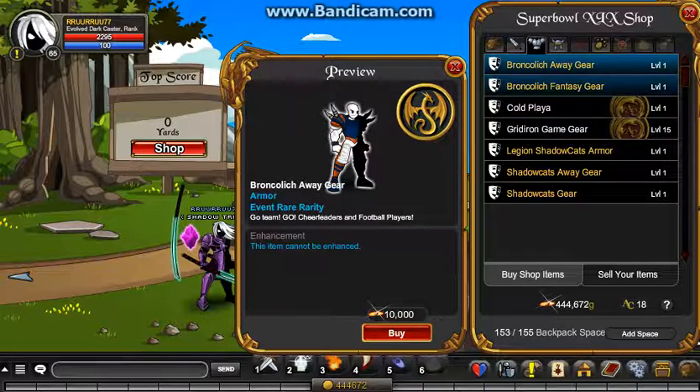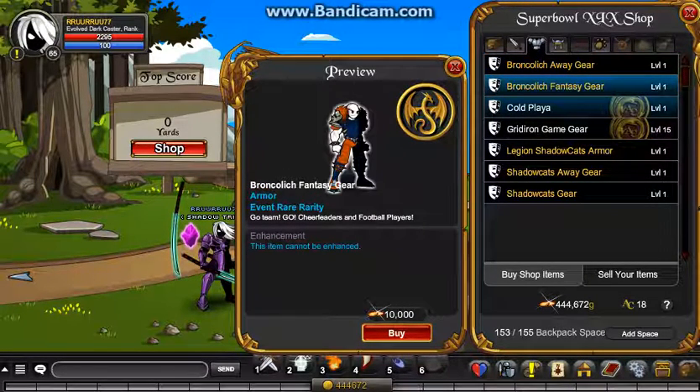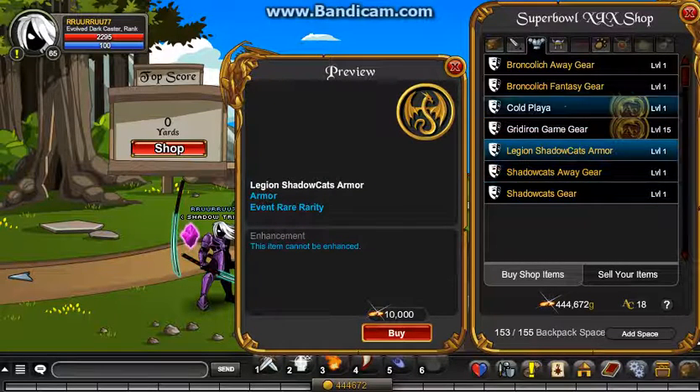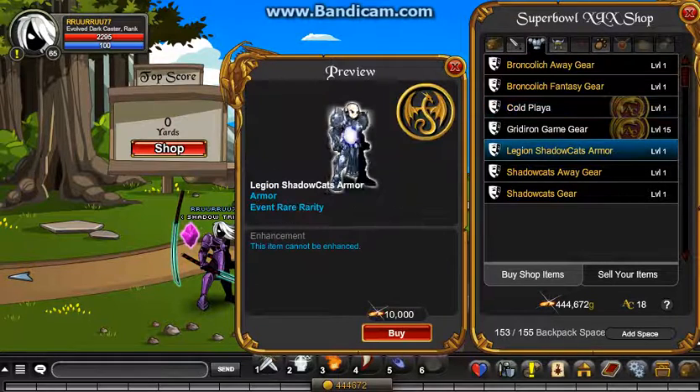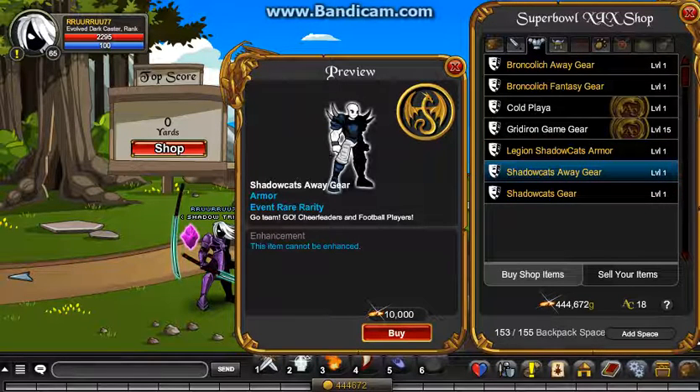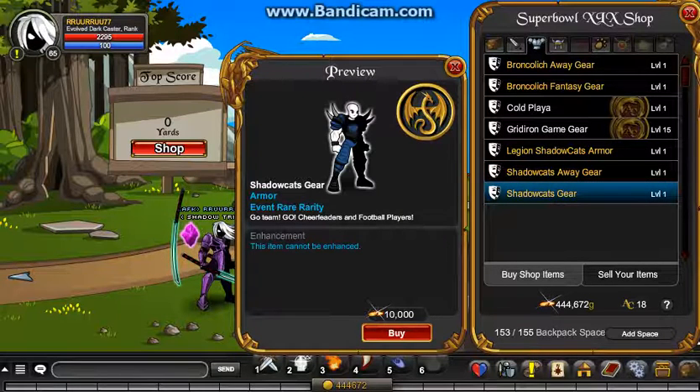Bronco Lich Away Gear is member. And then the Bronco Lich Fantasy Gear is member. And then we go into this one, which is the Grid Iron Game Gear - and this returns every single year, as far as I know, and it's 500 ACs. But yeah, I would go for the Cold Player. Then there's Legion Shadow Cat's armor, so this will also be going rare, and it's member. Shadow Cat's Away Gear - that's also member. And then Shadow Cat's Gear.